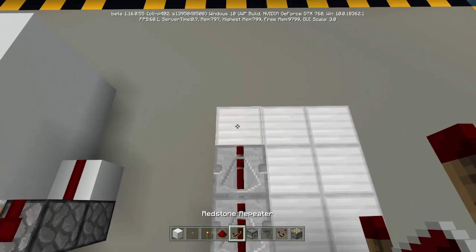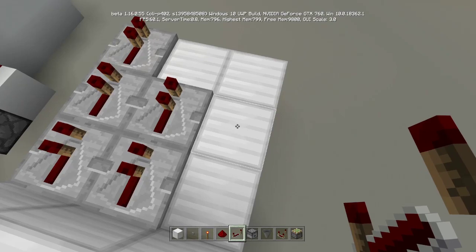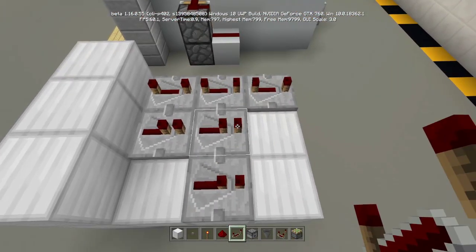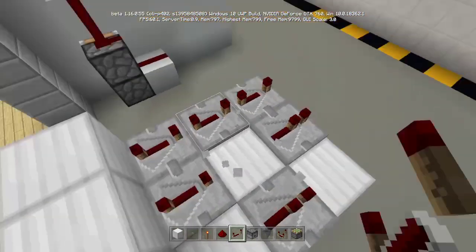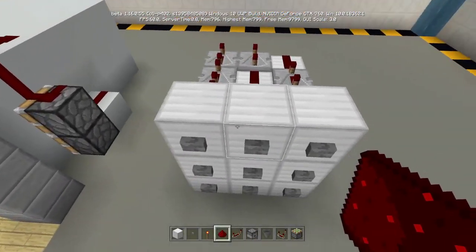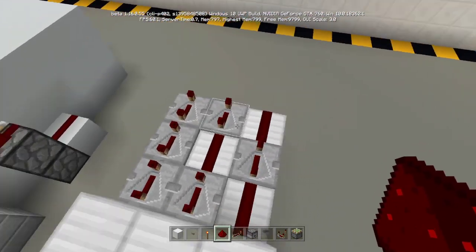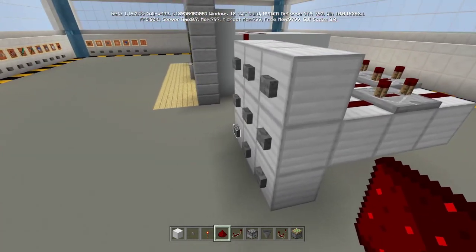Next, place a redstone repeater here, a redstone repeater here, and a redstone repeater there, and set all of these to four ticks delay. Then place redstone dust along, so that when you push the 1-2-3 buttons, all of these will turn on. When you push button six, nothing will turn on — same thing on the other side.